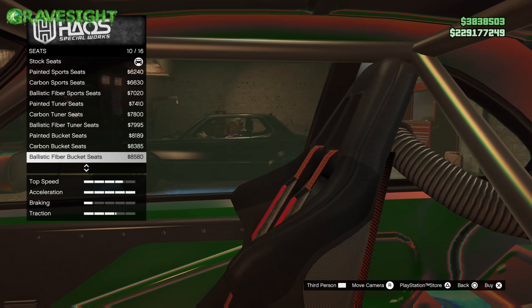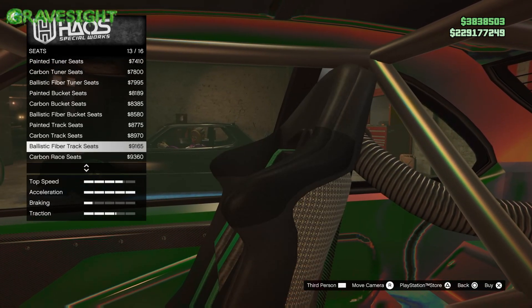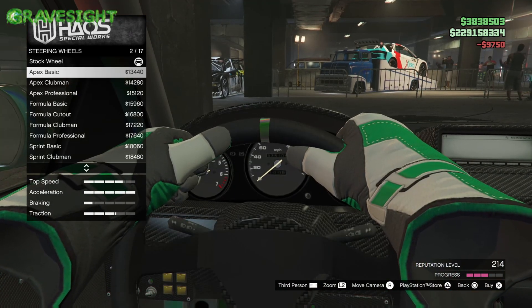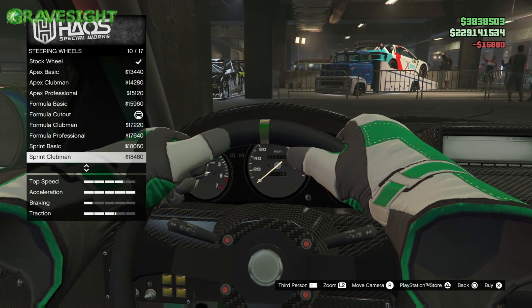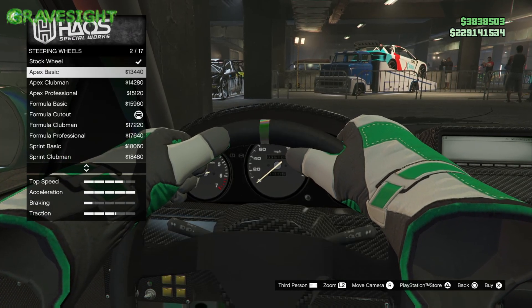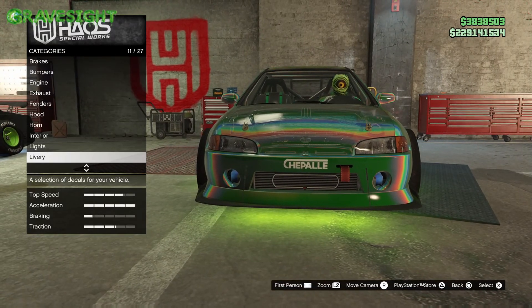Just showing you guys all the different designs they have in here. You can see my friend in the distance modifying his car as well. Then we've got steering wheels — oh, I like that green one. I'm probably going to go with the green one. Not the widest selection but still a lot of customizations for this vehicle.